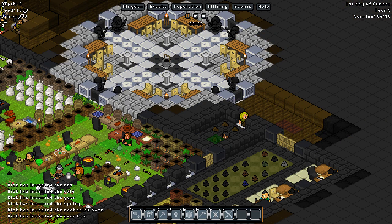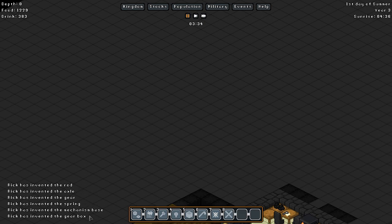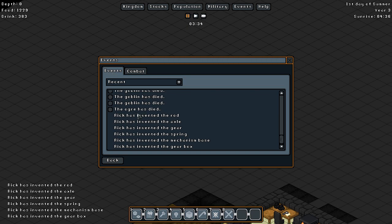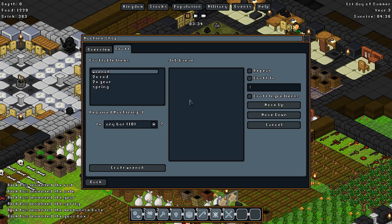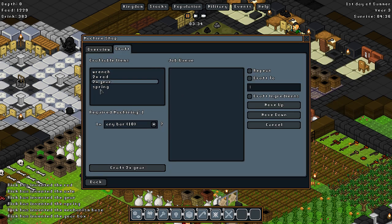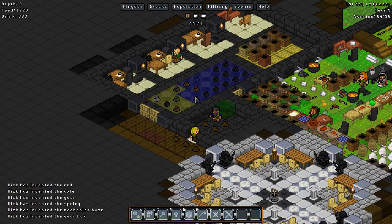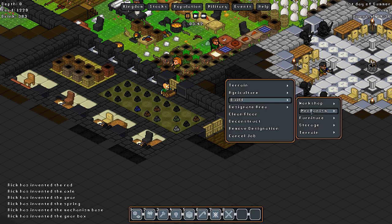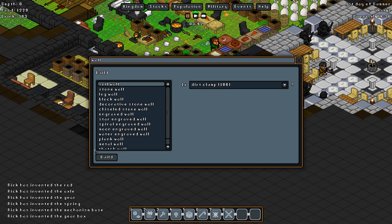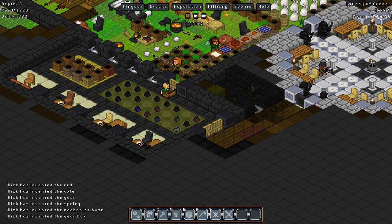Rick! You fantastic fellow, you! You've invented bunches of things: the rod, the axle, the gear, the spring, the mechanism base, and the gearbox. Wow, Rick — that is fantastic. We're not going to be able to do anything with any of those things yet, but it's still fantastic. So we go to the machine shop — all of these awesome things. We still need you guys to invent something that we can do with them, but that is the groundwork for the mechanisms. Well done indeed. I just realised I built that in the wrong place, but never mind — we'll build another soil wall over here, then the stairs can go there and we'll replace that with a block wall. Let's get some light in here as well — wall torch. We'll just pop that over there so it looks symmetrical.